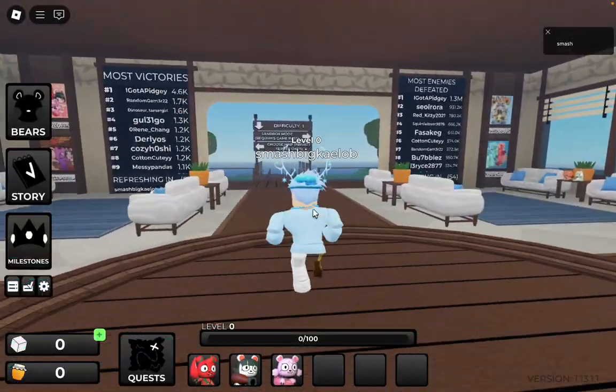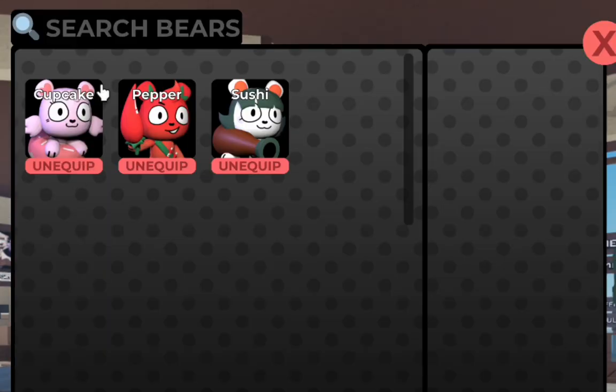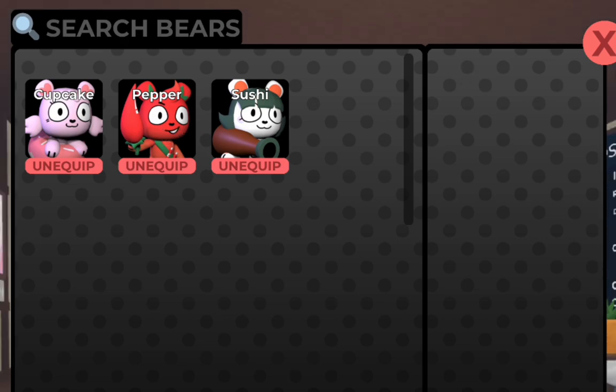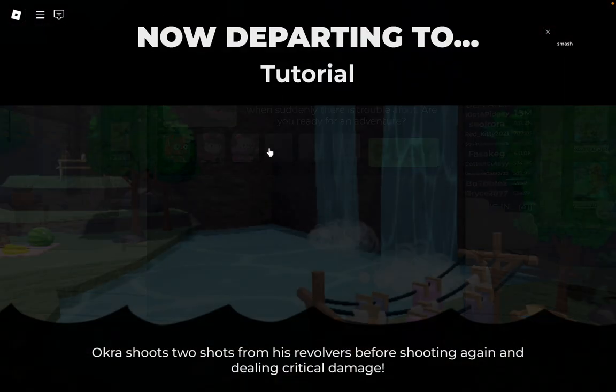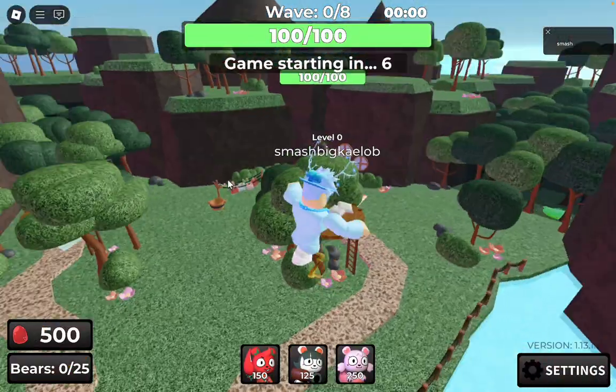What's up guys, so today I'm going to be playing this new game called Flavor Frenzy. It looks like I got these three bears — cupcake, pepper, and sushi — and we got the story mode. It looks like we have to do the tutorial, and this is a short map.